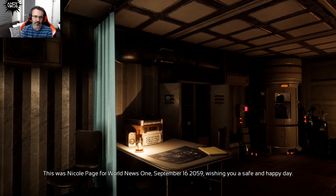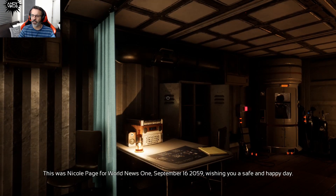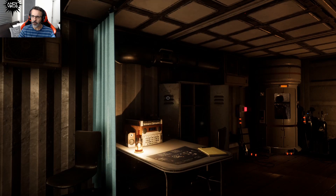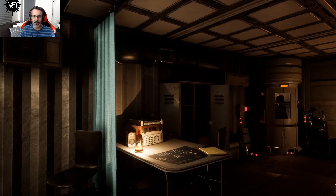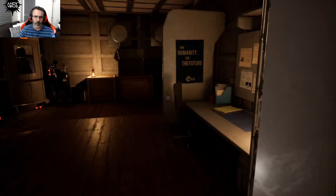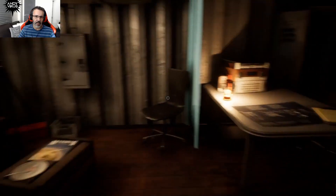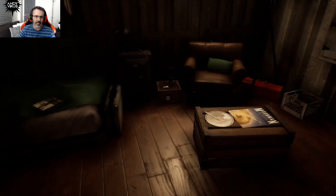46 degrees Celsius — that's hot! World News, September 16th, 2059. So Earth is hot and without resources, without energy basically, because the MPT — microwave power transmission — shut down and we don't know why. Now we have control. I guess we're going to go to the moon and see why the MPT is shut down.